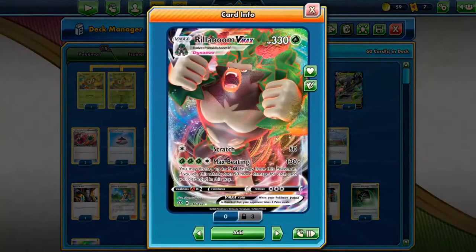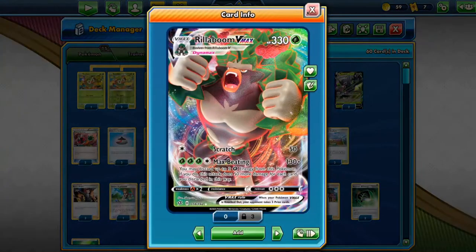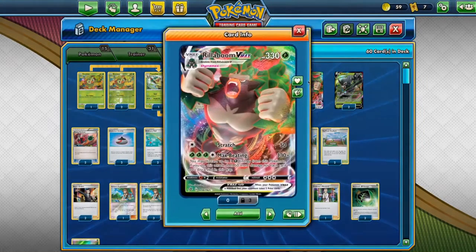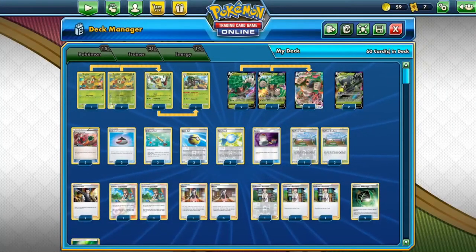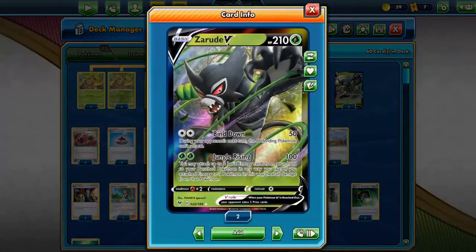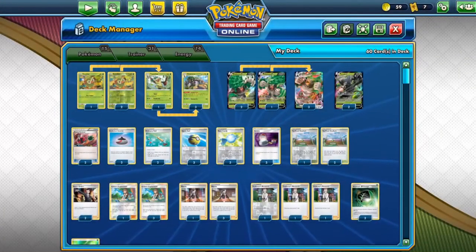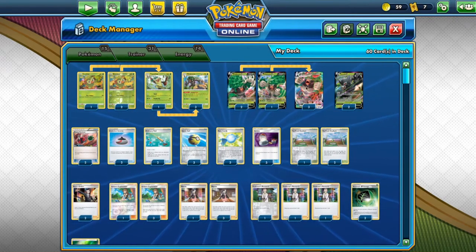You can switch into Zarude V, charge with Rillaboom, and get one energy onto your Rillaboom VMAX to heal all the damage — you only need 1, though you can attach 2. So it becomes a fresh Rillaboom VMAX that can take another hit. This is a great combo because it's a chunky boy that needs energies and is a 3-prize Pokémon. That means you can sacrifice Zarude V, and your opponent still needs to KO Rillaboom VMAX and maybe another VMAX on top of that.